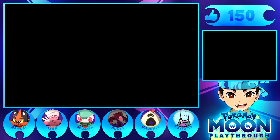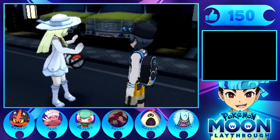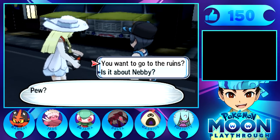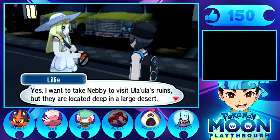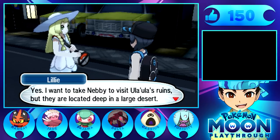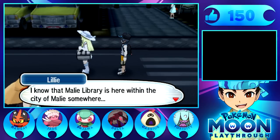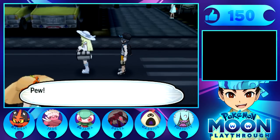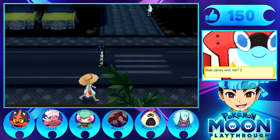Here's Lily actually. What's up with you? Why are you here? You follow me everywhere. 'Super, would you mind if I ask you something? I want you to take Nebby to visit Ula Ula Ruins - they're located deep in the large desert.' Sure, I guess I'll help you. Seems like you just keep asking me for favors anyway, so there's no point in not helping you.